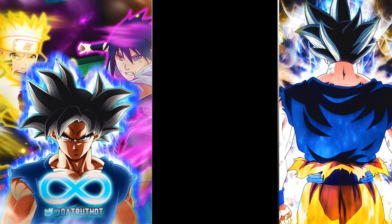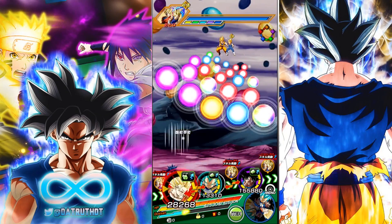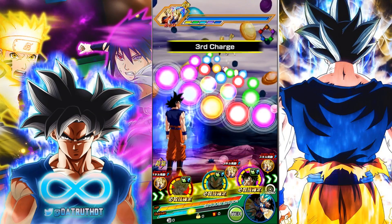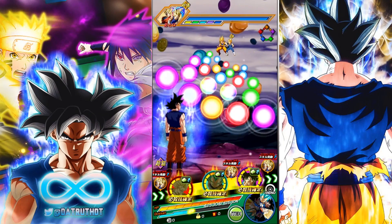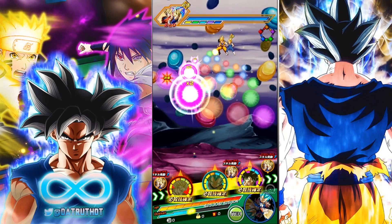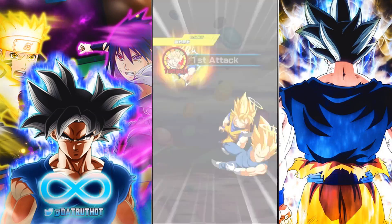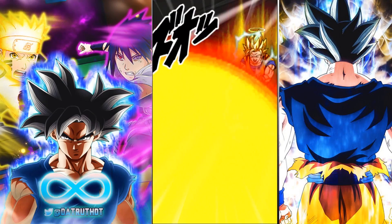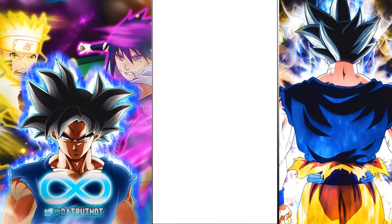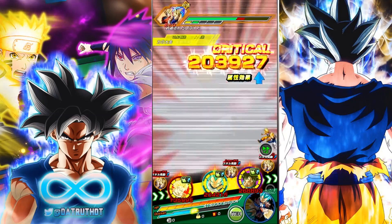The LR Gogeta and LR Super Vegito events are two of the easiest events in the game. I'll let Goku receive an attack to start building up his attack buff - when he gets attacked that raises his attack, and when he attacks that raises his defense. These LR Super Vegito and Super Gogeta events are quite easy because they only have one typing all the way through - we're only ever fighting a Physical type unit. I didn't mind using Super Saiyan 2 Goku here to show what he's like with type advantage throughout the whole event.